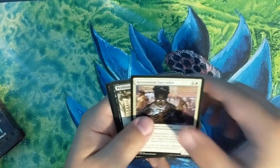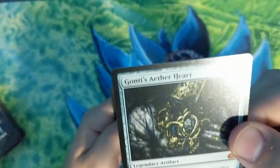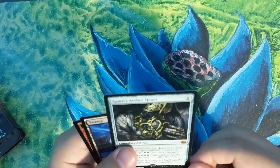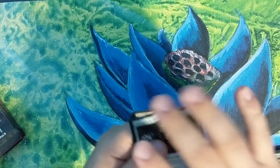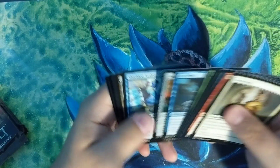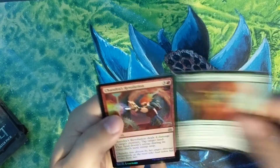Trophy Mage, Restoration Specialist, Perilous Predicament, and Gonti's Aether Heart mythic — look at that guys, four mythics in this box! That is pretty sweet, I think this one's a couple bucks as well. Happy about this — this box is good, I like this. Shielded Aether Thief, Daredevil Dragster, Hungry Flames, and Greenwheel Liberator followed by a Chandra's Revolution foil.